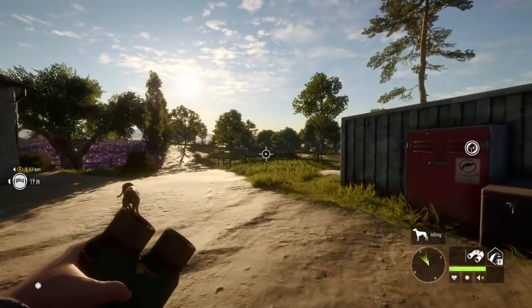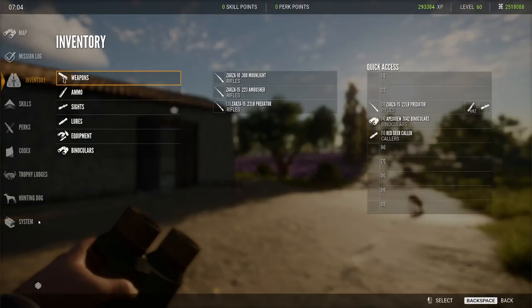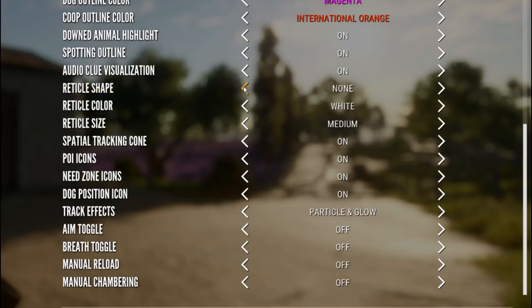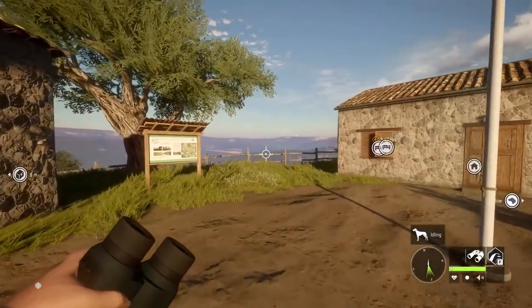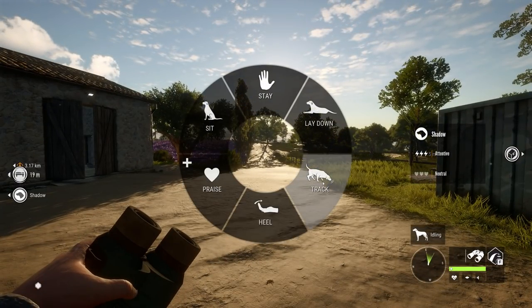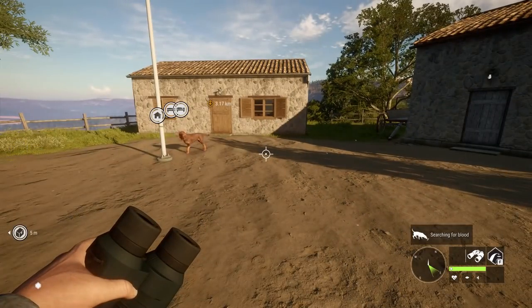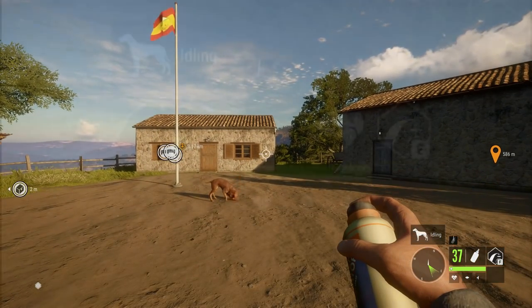With this early access update, a lot of things have been improved. We now have a reticle in the center of the screen — you can change the reticle shape, color, and size by going to System > Game and scrolling down. If you'd like to turn it off, just set it to None. They've also improved the dog menu — it has a new animation and looks a lot nicer. Shadows have been improved too. And just for fun, let's spray the scent eliminator.